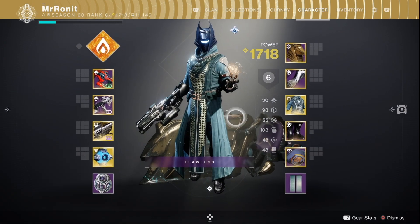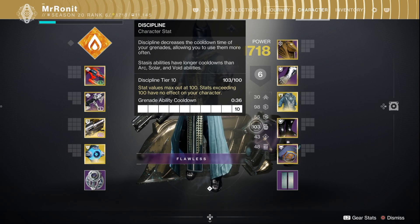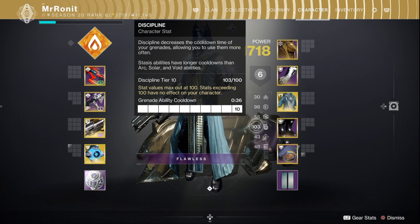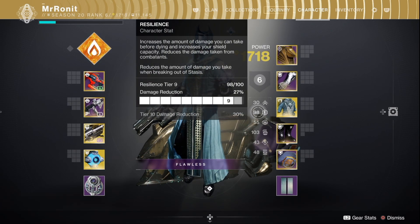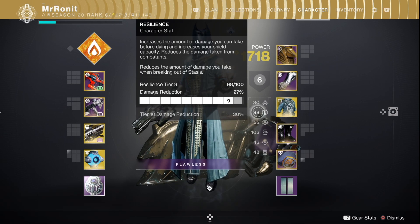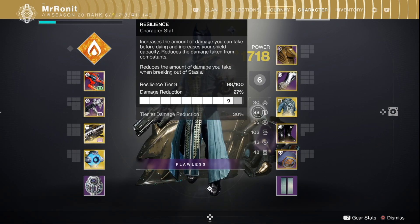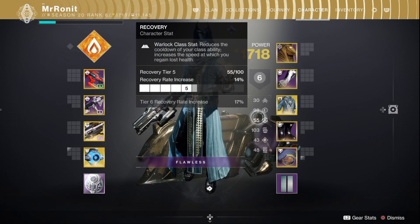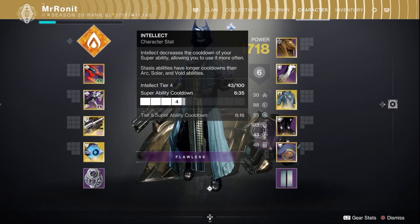For our stat distribution, the number one priority is 100 Discipline to minimize grenade cooldown as much as possible. The more grenades you can spam, the more healing and survivability you're going to have — it's one of those builds where being more offensive actually leads to better healing. Resilience is now number two because it is now a linear stat, whereby each 10 points of Resilience provides 3% damage resist rather than an exponential stat like pre-Lightfall. Even though you should aim for 100 Resilience for 30% damage resist, running 8 or 9 Resilience doesn't penalize you as much as before. The third stat to prioritize is Recovery so we can regenerate health quicker and spam more rifts, then aim for Strength, Intellect, and Mobility in that order.